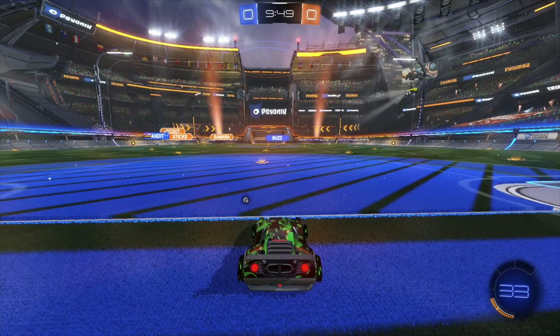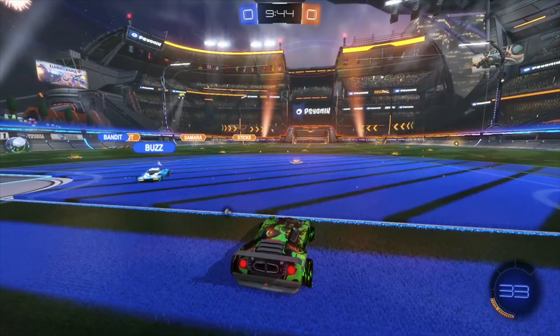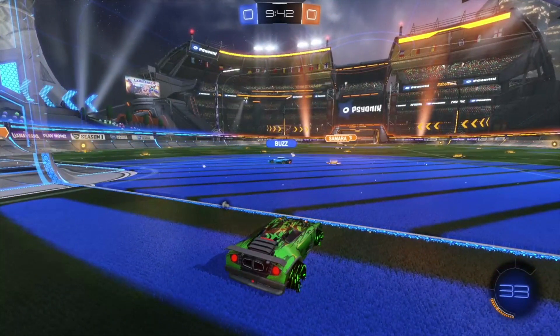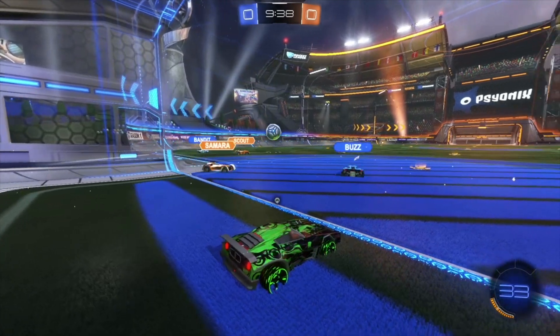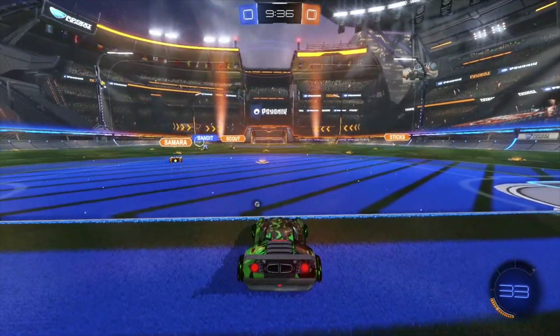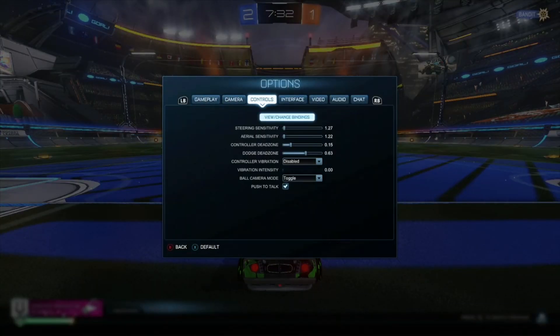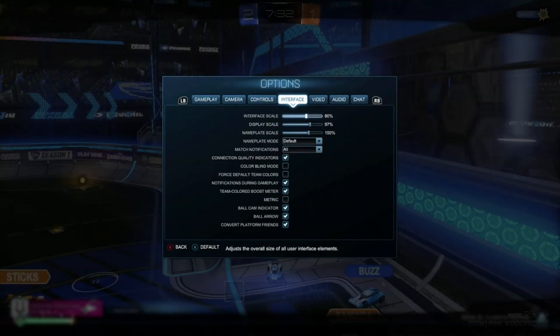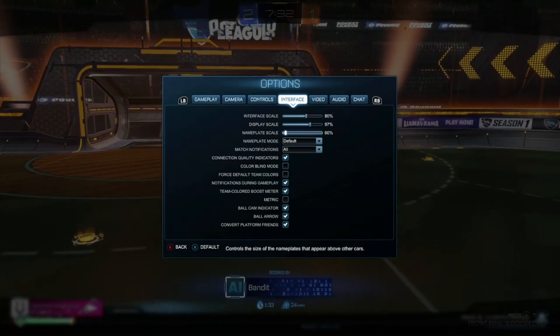Have you ever been playing and said something like, oh, I didn't see that guy there? Or you struggle with your positioning because you can't see who is challenging the ball and from where? Well, we're going to hop into the menu and go into settings. If you tab over to interface, you'll see an option that lets you change nameplate settings. And you can change these to whatever you want, but most importantly you can change the size of the icon, which helps a ton if you're trying to figure out where everyone is on the field.